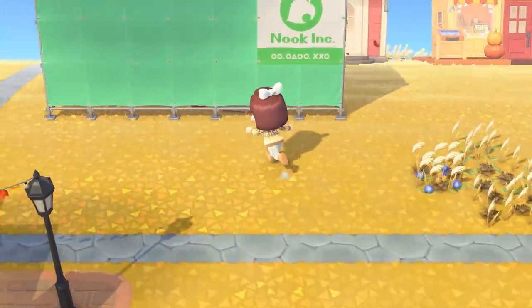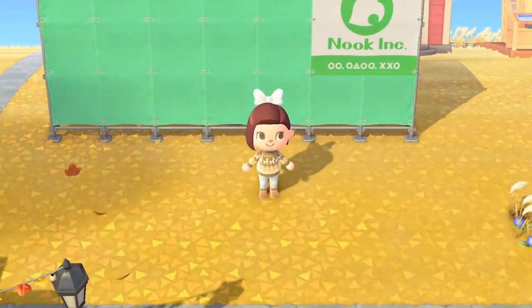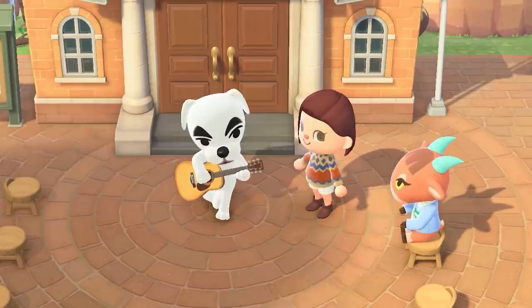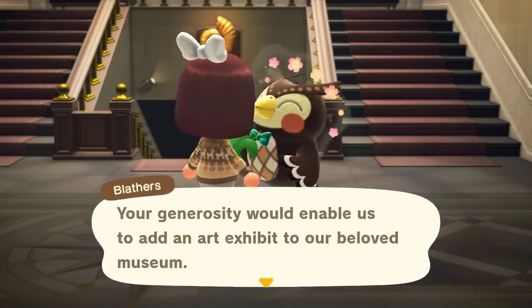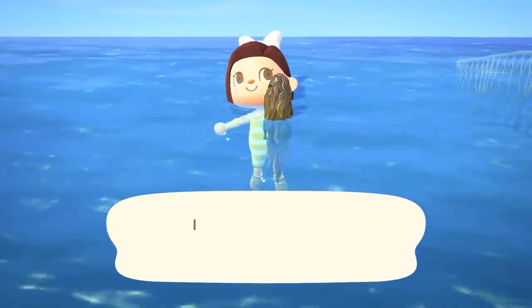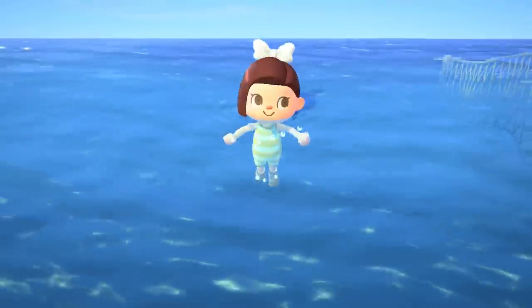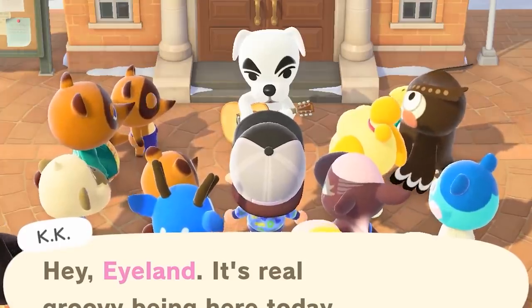First off, there are a few requirements to be able to unlock the café and, in turn, the Roost. You need a 3-star island and finish unlocking KK. You also need to have donated at least 60 creatures to the museum to unlock the art gallery, and donated at least one of each of art, fish, sea creature, bug, and fossil. You also need to be the island representative to be able to actually move the story along.